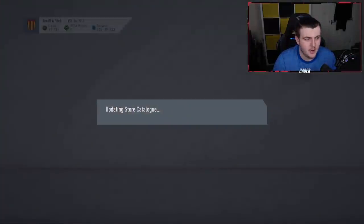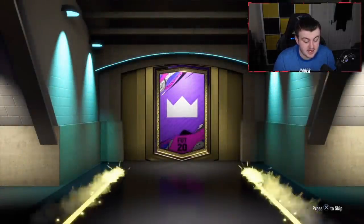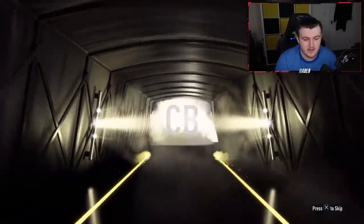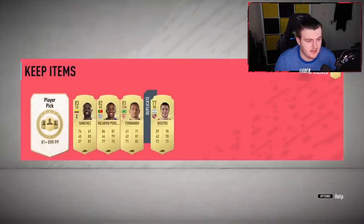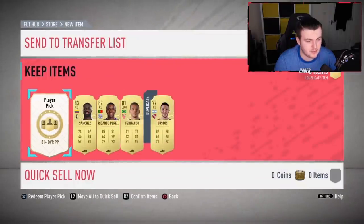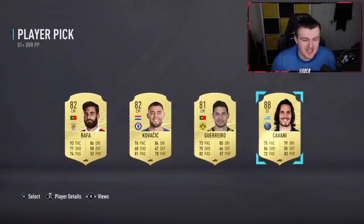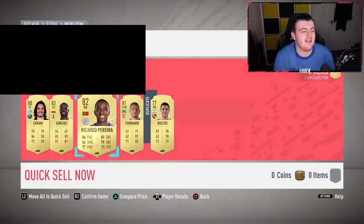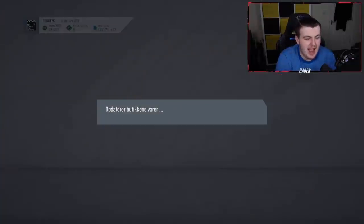Now it's time for Josh's pack. At least a board, but no walkout in the preliminary — it's going to be Colombian Davinson Sánchez, 83 rated, not too bad. The player pick though — Ricardo Pereira is pretty good. Oh, Cavani saves it in the last slot! 88 Cavani — that's really good! That saves it in the last slot. Very nice indeed.